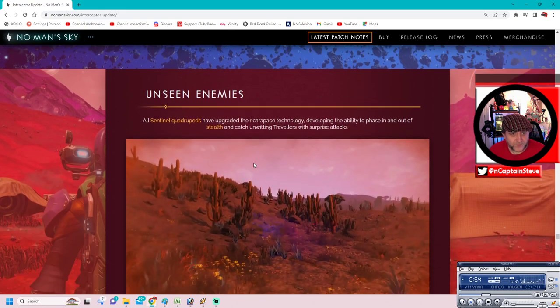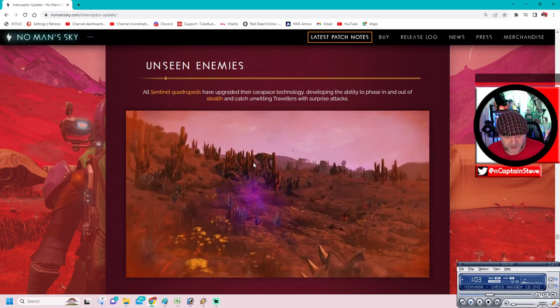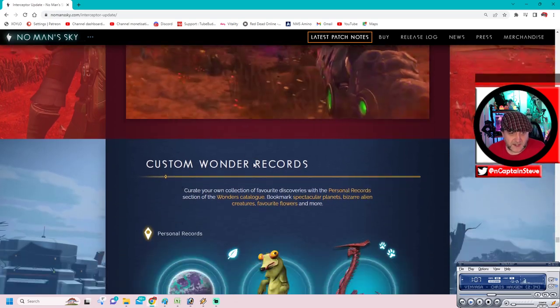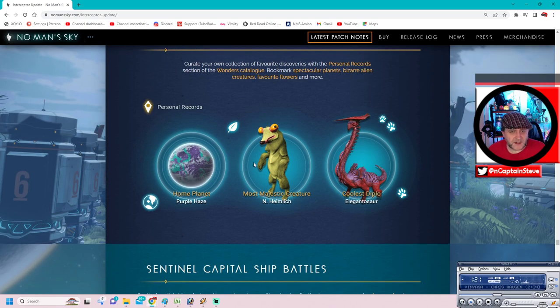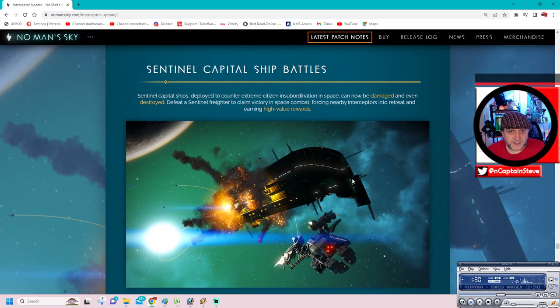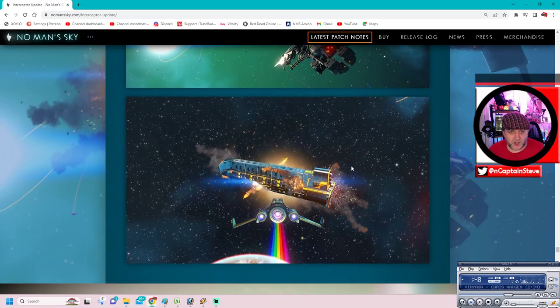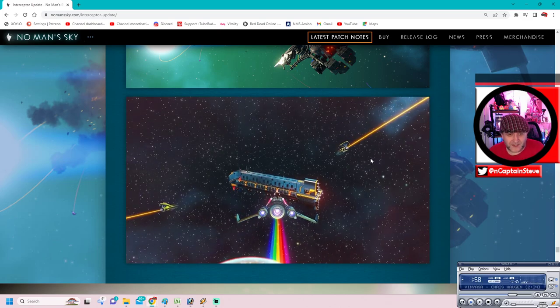Unseen enemies: All sentinel quadrupeds have upgraded their cloaking with technology developing the ability to phase in and out of stealth and catch unwitting travellers with surprise attacks. Custom wonders record: Curate your own collection of favourite discoveries with a personal records section of the wonders catalogue - bookmark spectacular planets, bizarre alien creatures, favourite flowers, and more. That's kind of cool. Sentinel capital ship battles: Sentinel capital ships can now be damaged and even destroyed. Defeat the sentinel freighter to claim victory in space combat, forcing nearby interceptors into retreat and earning high-value rewards.